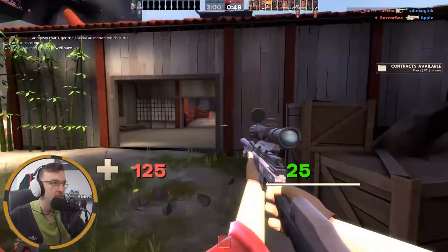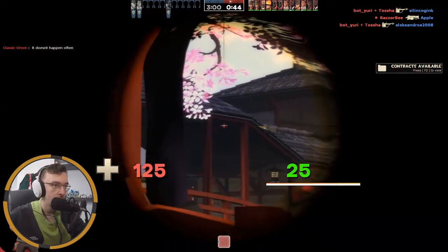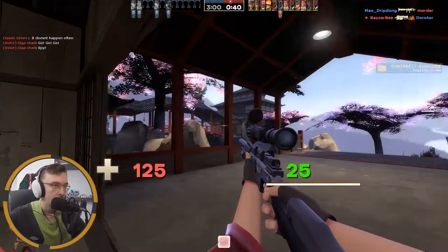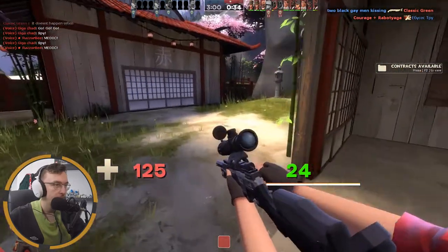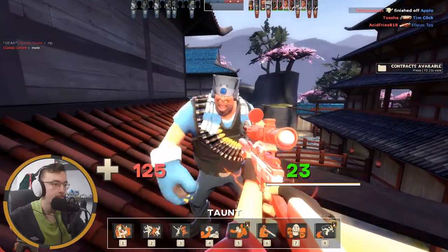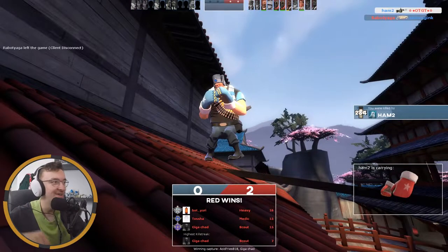We've seen weirder things happen in TF2, I could have hit that shot. I can't really go in as Scout because I'm not... you didn't see me shoot that rock, that didn't happen. Why not, I'll let him have it. I think we did okay — how many kills did we get? Four, three with the Machina. That's three more than I expected, to be honest.